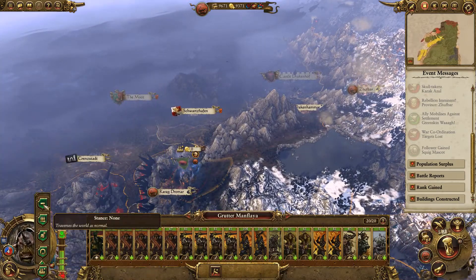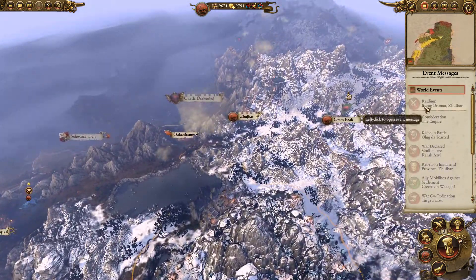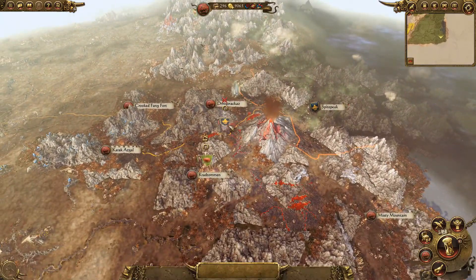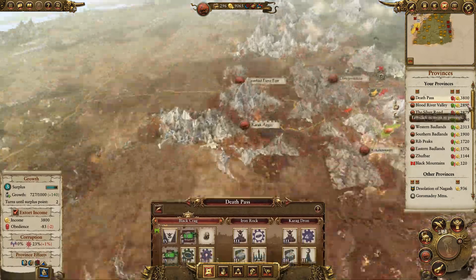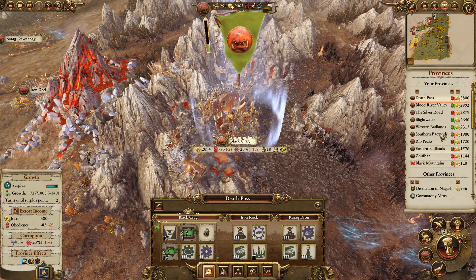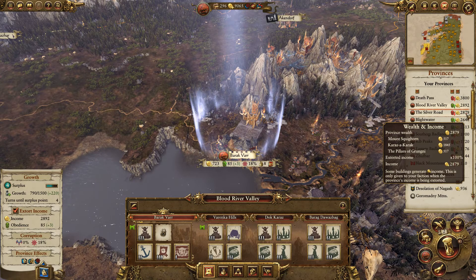Let's pull these troops off of reinforcement duty and get them on garrison duty. We got some raiding. Avaralin confederated to the Empire - okay. Close defeat, decisive defeat, rank gained - he's dead though. Buildings constructed, we've got a lot of economic development over here.